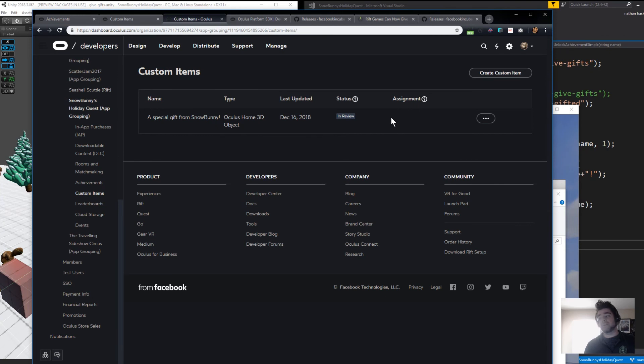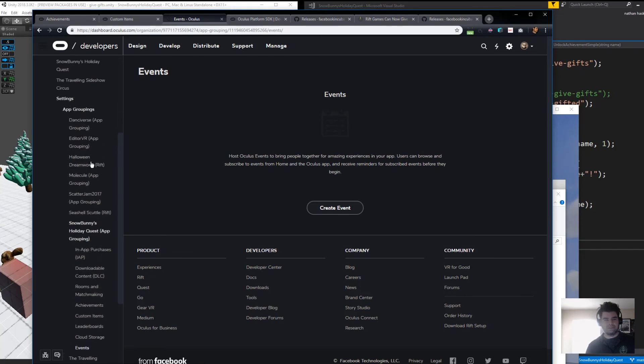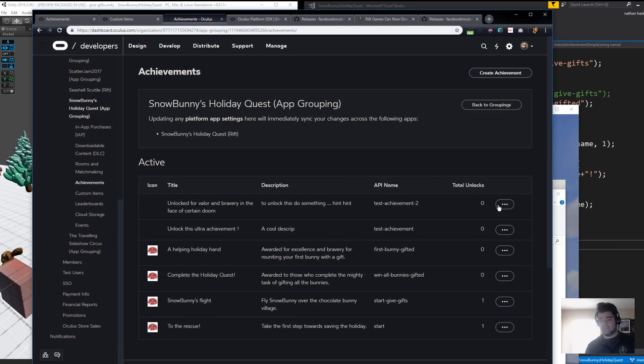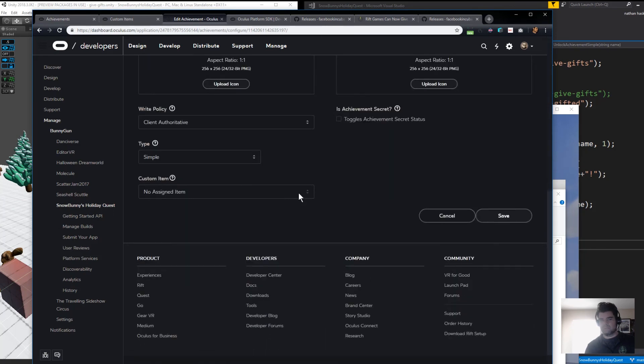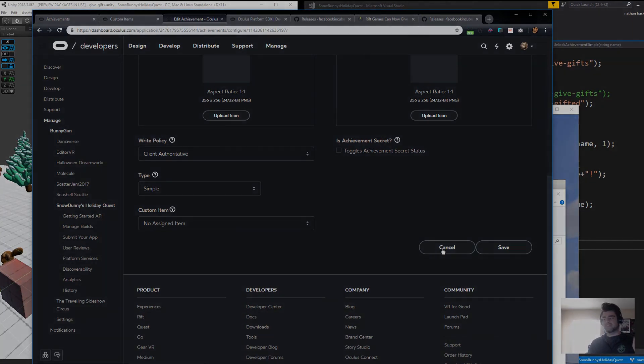Once it's cleared, go back to achievements under platform settings. Go to the achievement you created that you want it to award something, edit it, scroll to the bottom, go to custom item, and the approved item should show up there to assign. Hit save — donezo. From the player's perspective, once they've unlocked the achievement and go back to their Oculus Home screen, under items there's a tab that says 'achievements', and in that achievement section the new item gets unlocked and available.